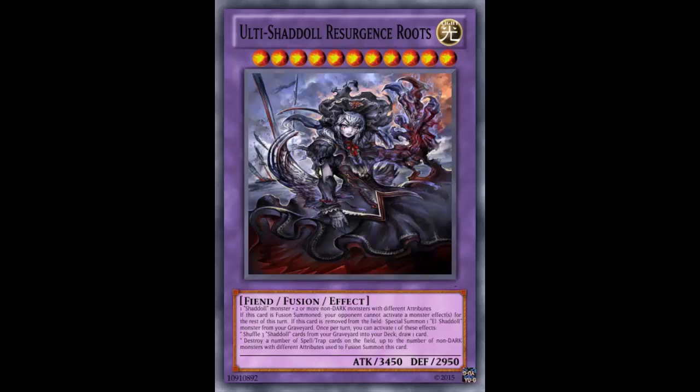Banishing all your Shadal monsters in the graveyard just to set one Shadal card doesn't really help much. You're probably going to use one non-dark monster when summoning this, so you only get to pop one spell or trap. You either shuffle three back and draw one, or pop one or maybe two cards. I just don't see how this card helps combat power creep at all — it doesn't even feel like a Shadal card since it has nothing to do with special summoning. Tell me what you think in the comments. Thanks for watching, and I'll see you next Friday with another card.